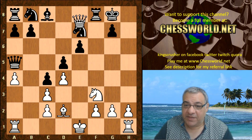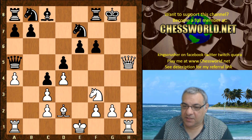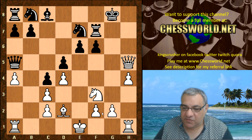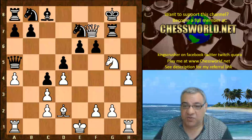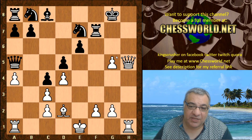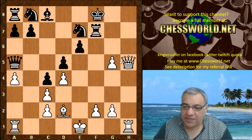On Rook takes f6, there's actually Queen e8 infiltrating, winning the knight with a big advantage. So Black's really only option is g-takes. Now we see h4, which reveals Rook h3 as a possibility — very dangerous — as well as knight g5. The more invisible threat is knight g5, trying to use that fishing pole mechanism to activate the rook. Rook f7 is played, and now we see knight g5 anyway. If Rook g7, then there's Queen e8 — ouch.